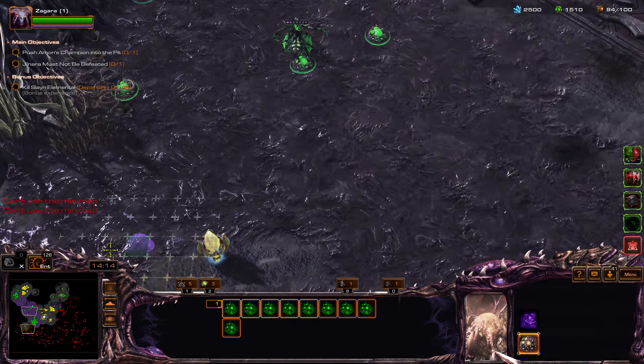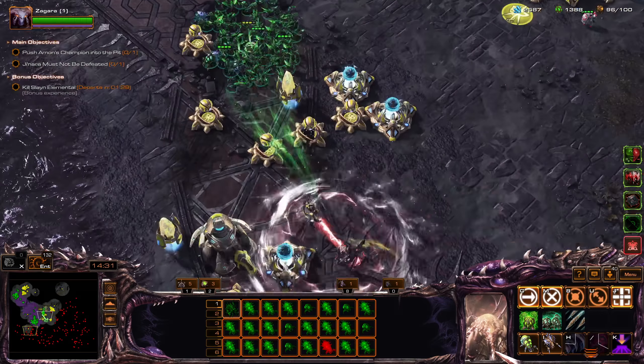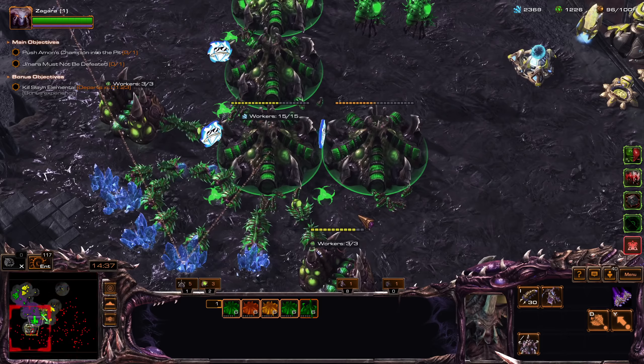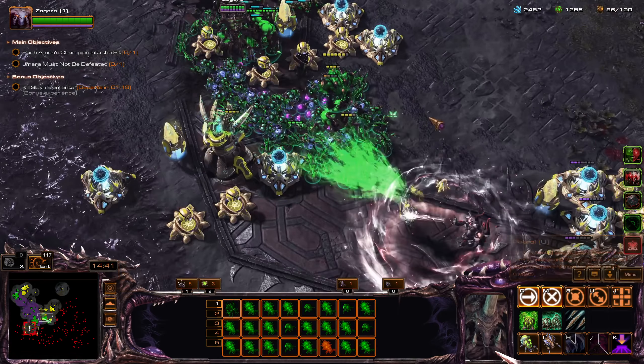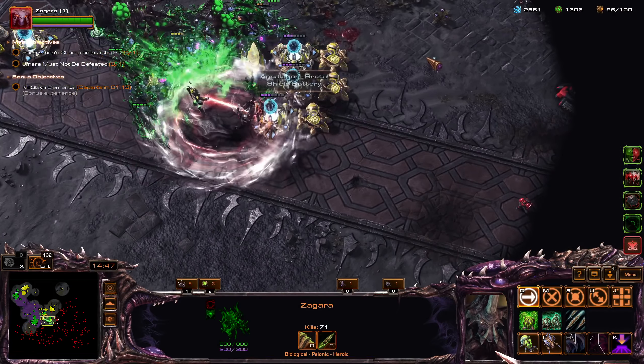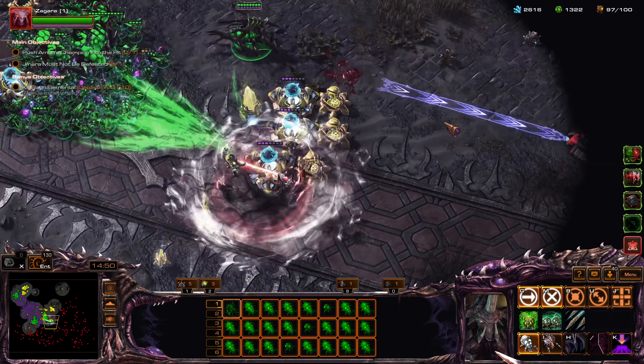Let's get some upgrades for our Scourge — not that one, the other upgrade. Get these Banelings ready, prepare to push. Let's use the Baneling Barrage here.